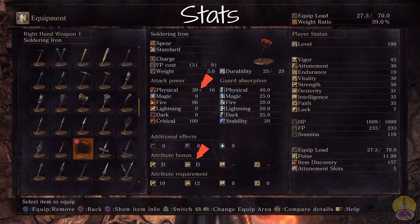The scaling bonus — you get two Ds: one for strength, one for dexterity, though I have no clue which one is better than the other. The stat requirement is 10 strength and 12 dexterity to wield this weapon — pretty much next to nothing. For the skill, it's 13 FP for initial use and then 9 for the follow-up. So it's not bad, but meh.